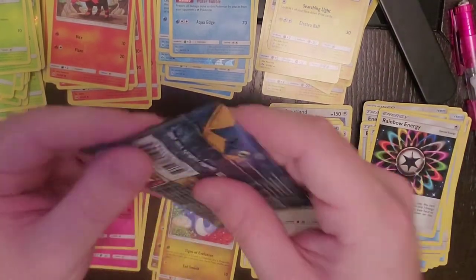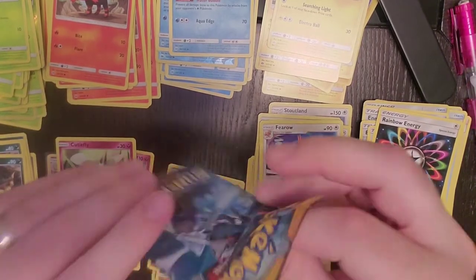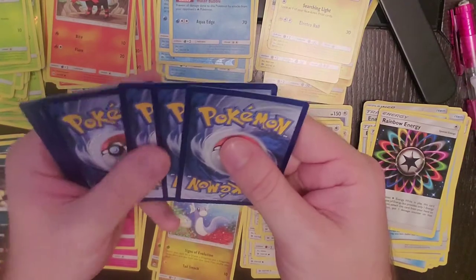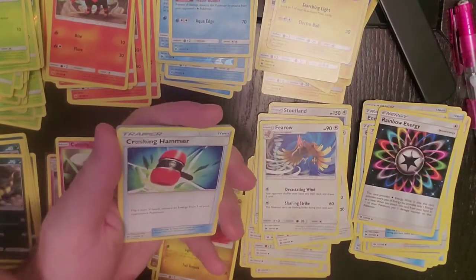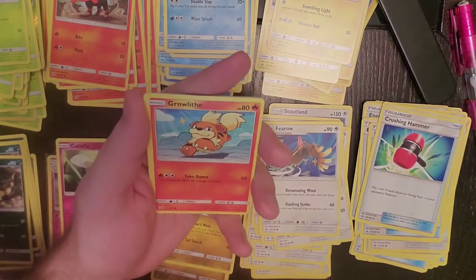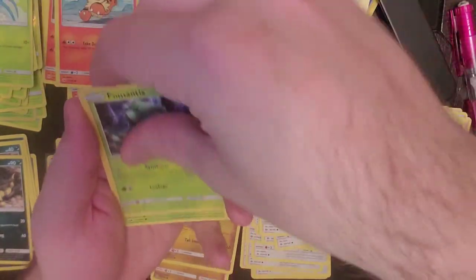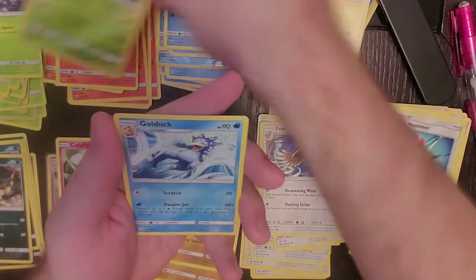One, two, three, and four. Crushing Hammer, Poliwirl, Dragonair, Crabrawler, Growlithe, Cerskid, Fomantis, Morlul, Reverse Holo is Decidueye, and our rare is Golduck.